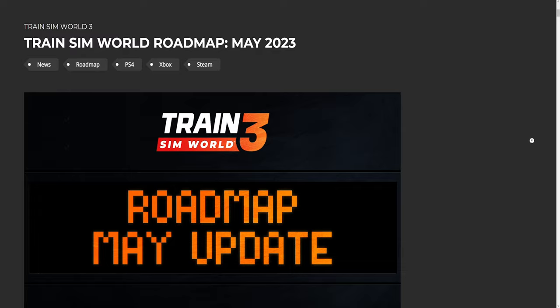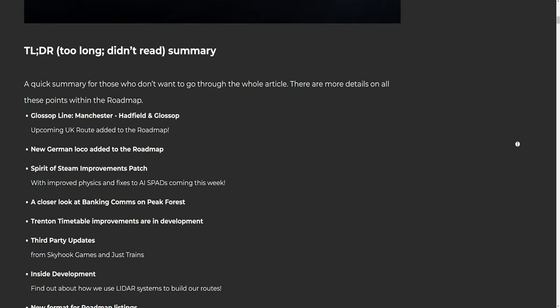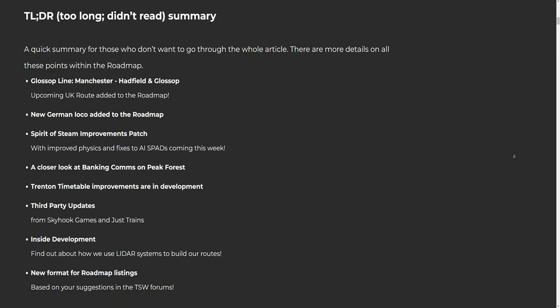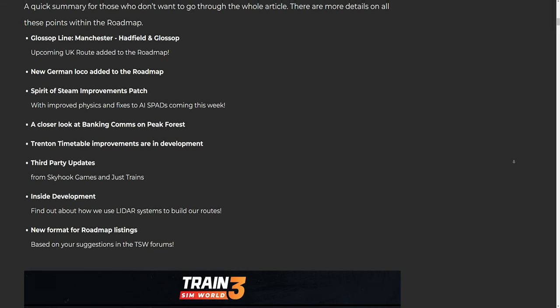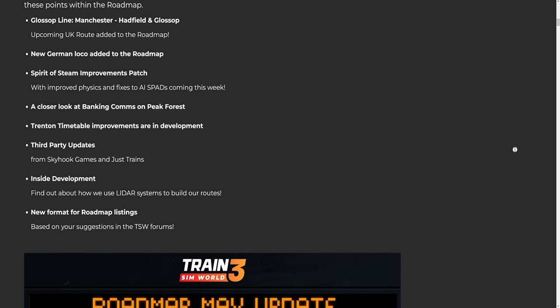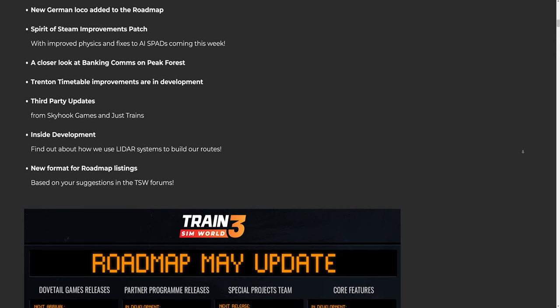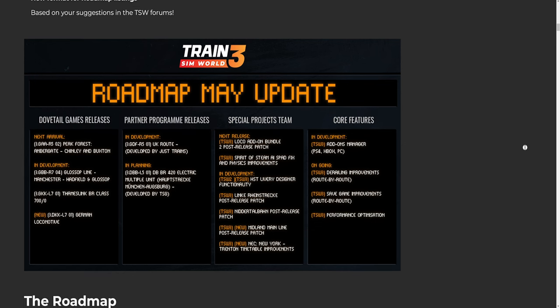Train Sim World Roadmap May 2023 TL;DR summary. One: Glossop Line Manchester Hadfield and Glossop, upcoming UK route added to the roadmap. Two: new German loco added to the roadmap. Three: Spirit of Steam improvements patch with improved physics and fixes to AI spads coming this week. Four: a closer look at banking comms on Peak Forest. Five: Trenton timetable improvements are in development. Six: third-party updates from Skyhook Games and Just Trains. Seven: Inside Development — how we use LiDAR systems to build our routes. Eight: new format for roadmap listings based on your suggestions in the TSW forums.